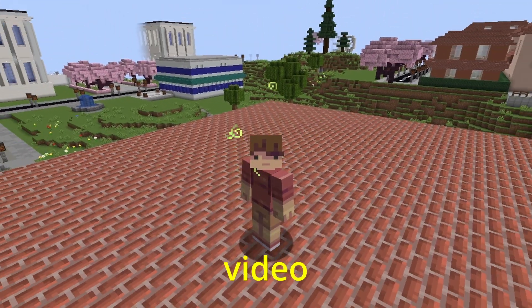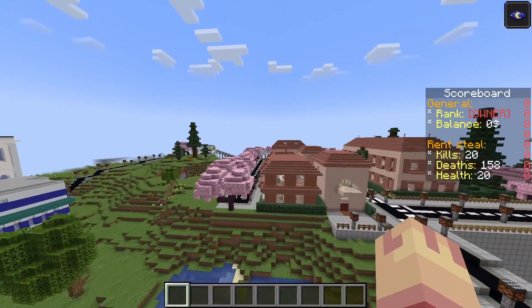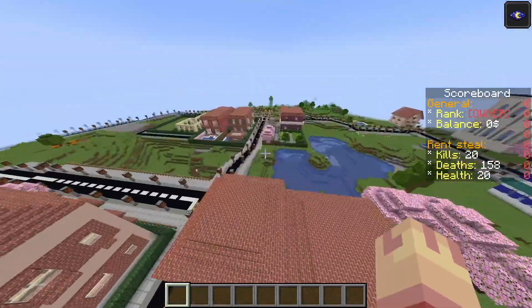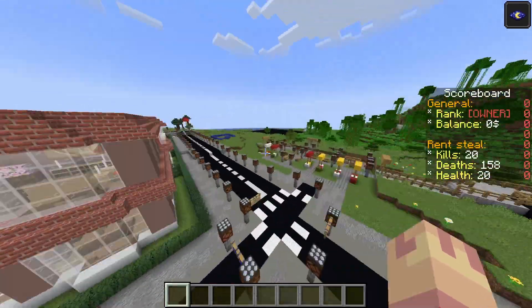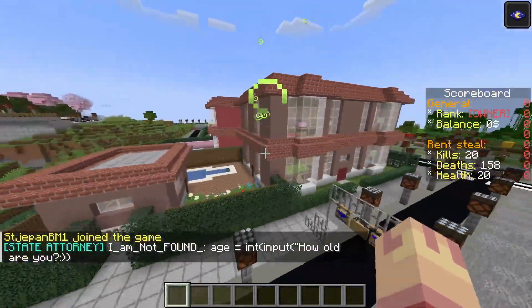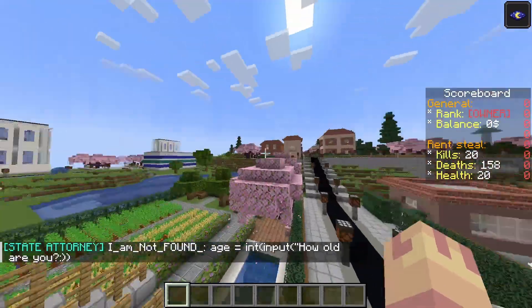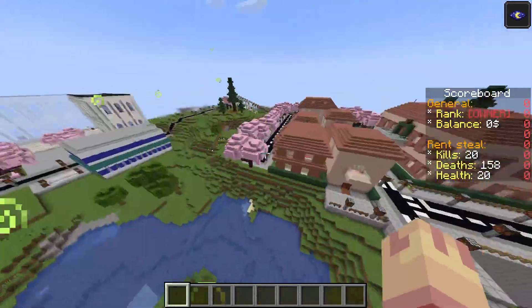Hello guys, welcome to the new video — a summary of the whole Grenland block. In the last Grenland video, block one was finished, but now block two and block three are also finishing. Stepan, two or three weeks ago, built this building which is very similar to this terracotta building and light blue building — very similar design.